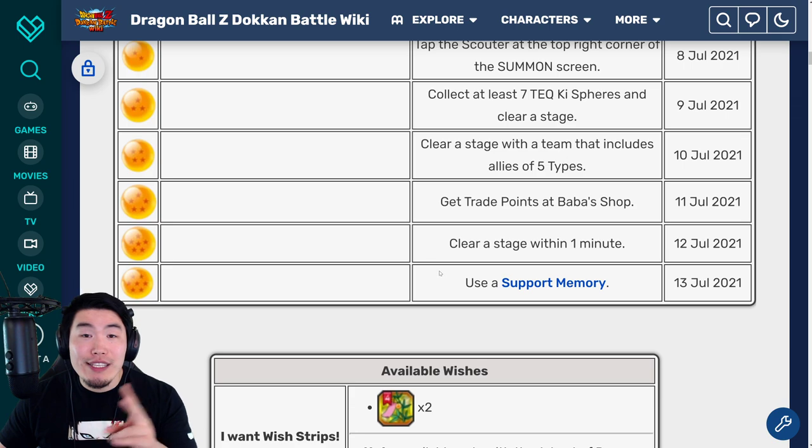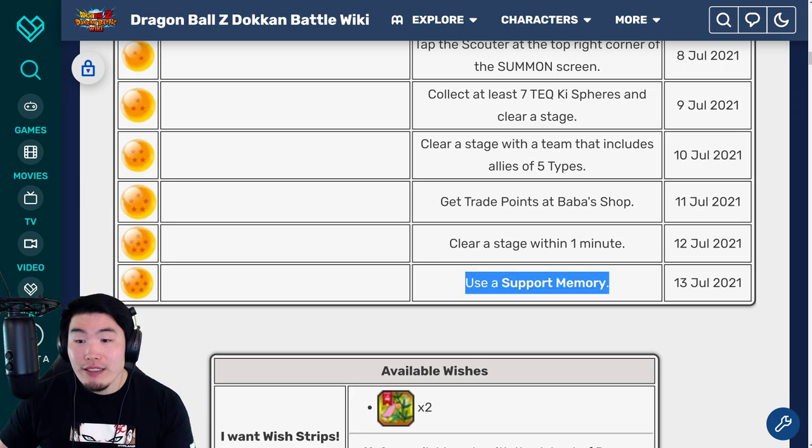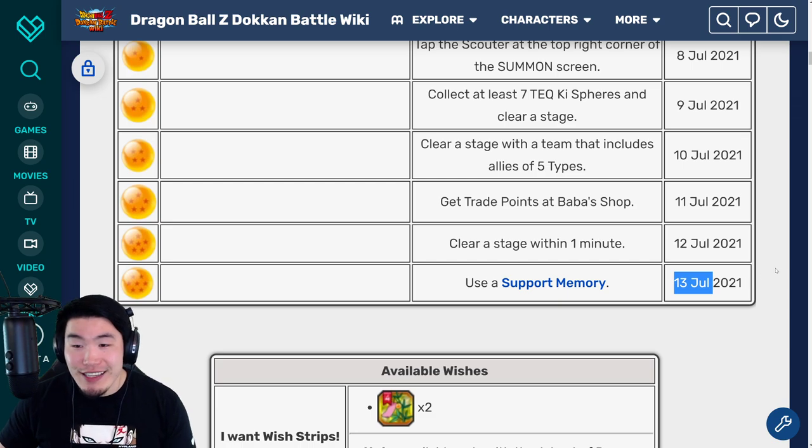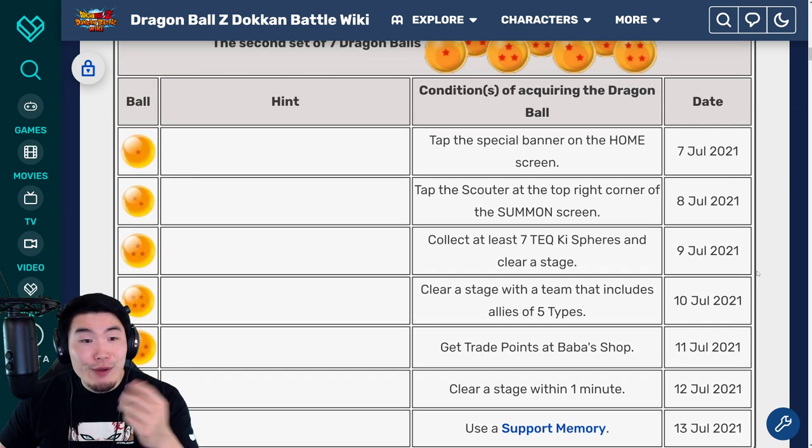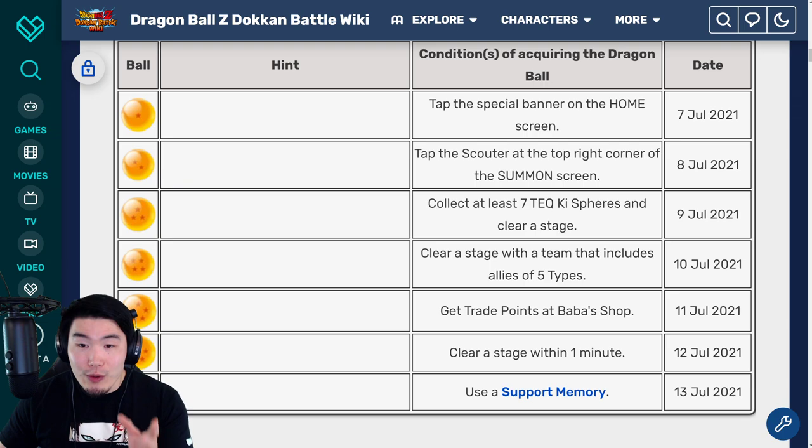And lastly, for the seven star Dragon Ball for the second set, you have to use a support memory, and that's available on July 13th. For my JP players, you should know how that works. And there you have it guys — after you do all these things, you will have completed your second set of Purunga Dragon Balls.